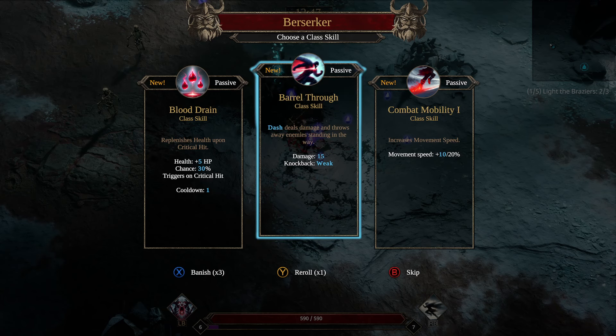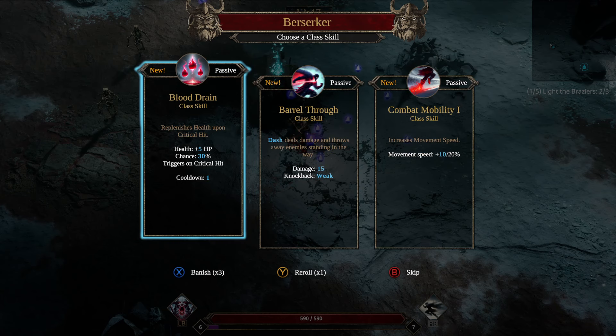More Berserker. Let's do the replenish health on crit, because there are going to be a few people that give us crit chance. There's that extra crit chance, but let's focus more on the abilities. So when we get a chance to level one up, let's take it.